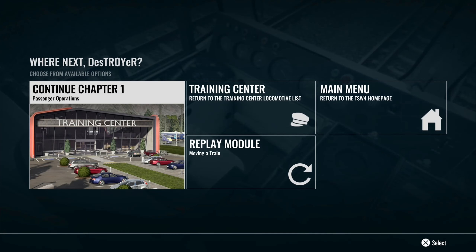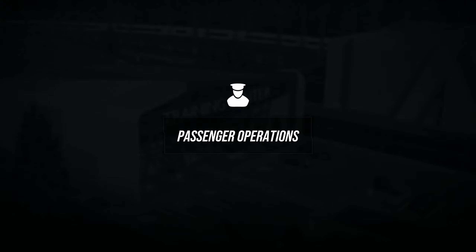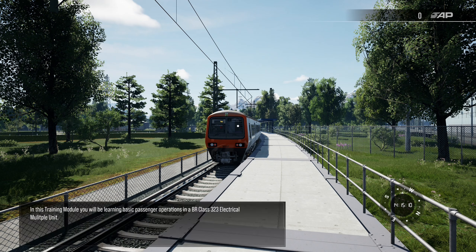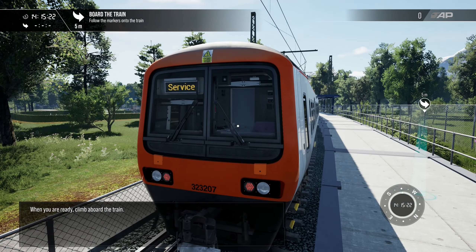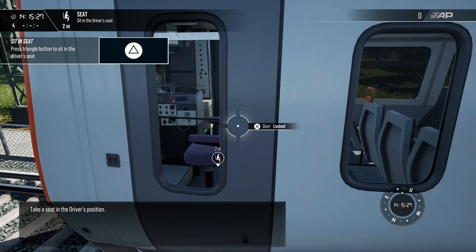Passenger operations — okay. I keep pressing the wrong button because I've been playing a lot of Nintendo Switch lately, and the A button position means I keep accidentally pressing the circle button on the PlayStation controller. In this training module you'll be learning basic passenger operations in a BR Class 323 Electrical Multiple Unit. When you are ready, climb aboard the train and take a seat in the driver's position.